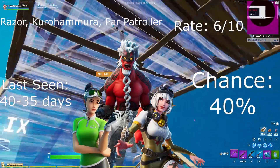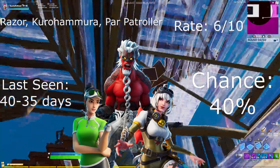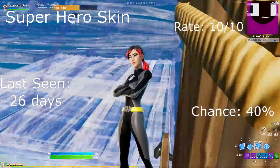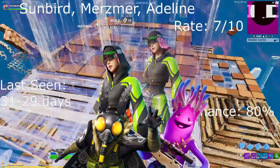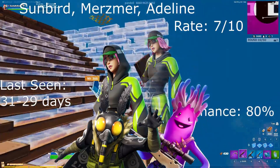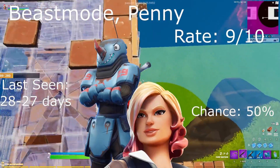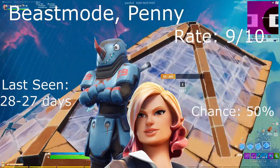To start off our featured items, we got the Patroller, Razor, and Korohamara — last seen 36 to 40 days ago, with a 40% chance and a rate of 6 out of 10. We got the superhero skins — chance 40%, rate 10 out of 10, last seen around 26 days ago. We also got the Adeline, Moth, Mando, and the Jelly skin at an 80% chance. We got Beast Mode as well as the Penny skin, last seen 27 to 28 days ago, rate 9 out of 10 and a 50% chance.